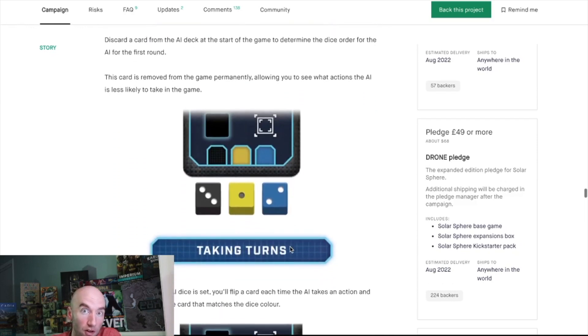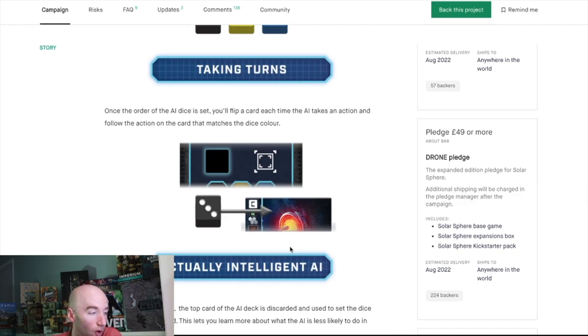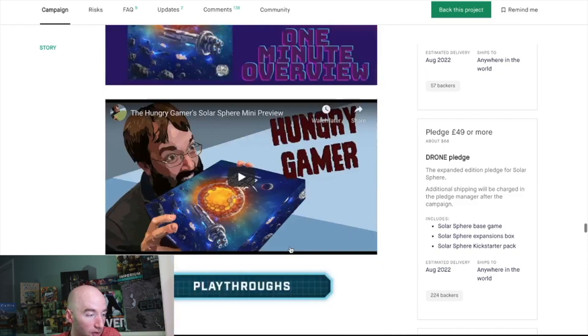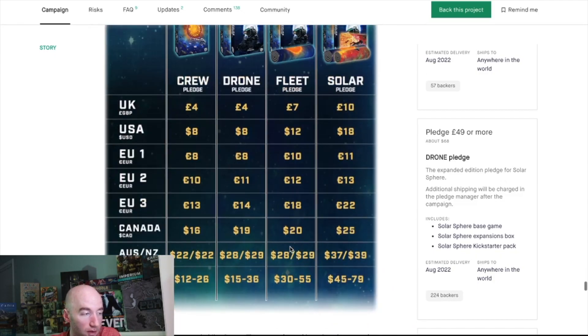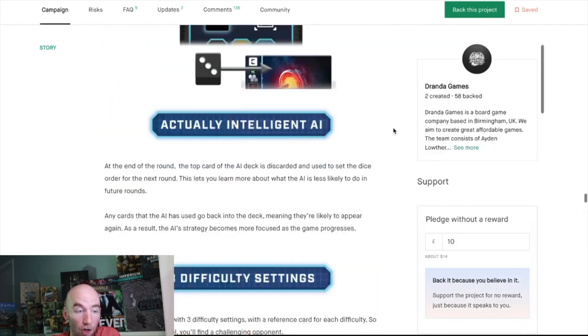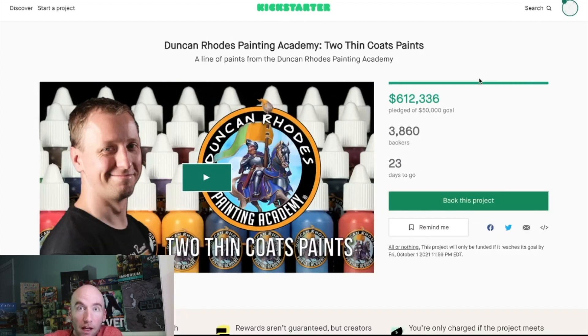I think rondels are one of the most underrated mechanics in board games. The solo mode is well supported with videos on the campaign page. Shipping is only about $8, which is very reasonable. I'll have a hands-on preview copy before the campaign ends in 28 days — Solar Sphere looks really solid.